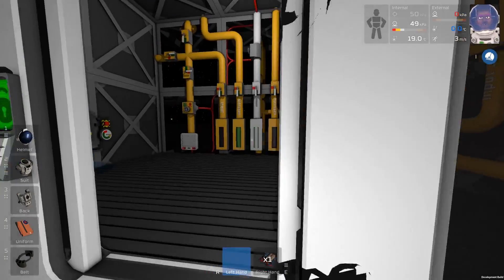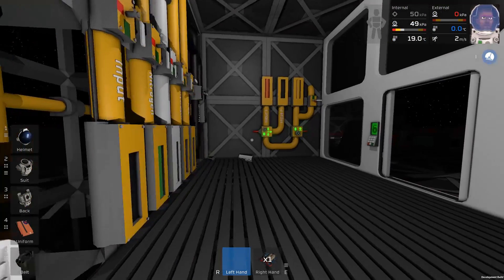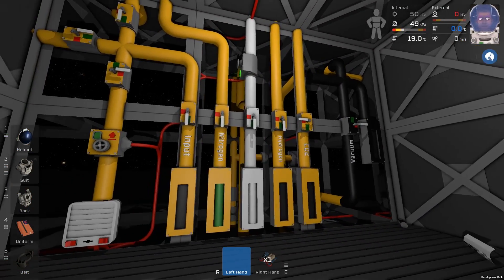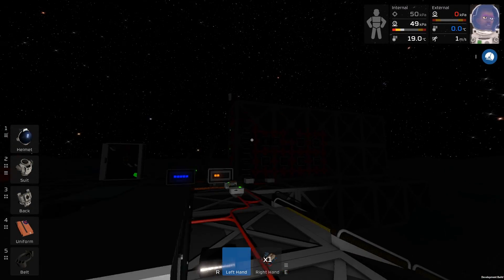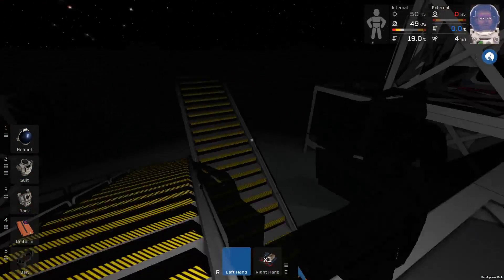We've got our mixing chamber here. I'll take the walls there because I'm still doing rearranging work down there for the gas storage room, but these are pretty nice and well set up. Over there is just our solar setup — there's nothing really too expansive about that.